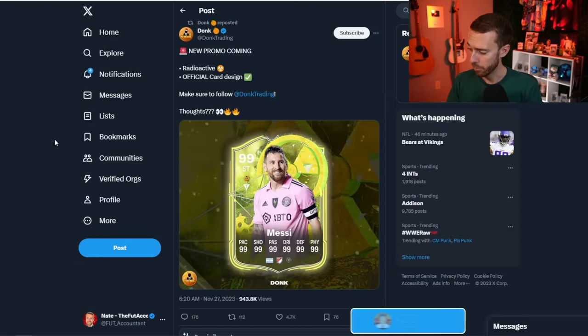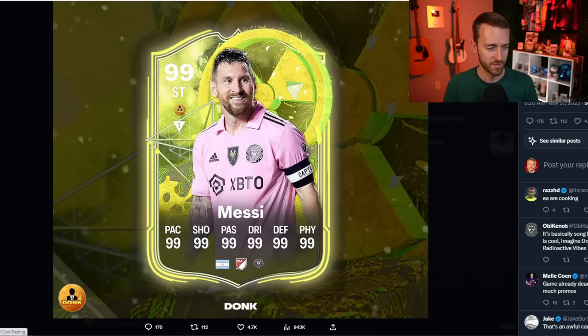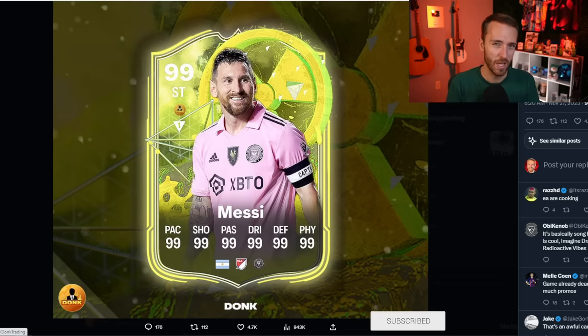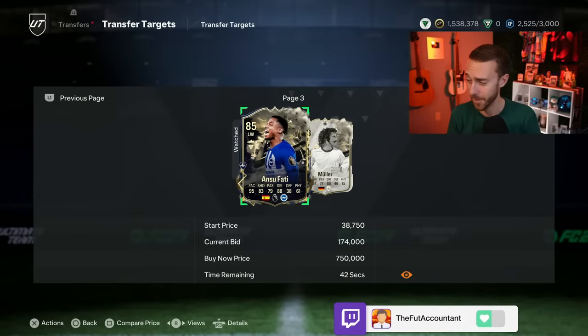Finally, a promo card design leaked for the Radioactive promo coming next — possibly this Friday. It might be one of the worst card designs I've ever seen, honestly. It has a shapeshifter-type vibe, and Radioactive seems to suggest a player morphing into a position they don't normally play. There's also a Messi prediction floating around, but that's more about the card design than the stats. Radioactive is confirmed as the next promo.